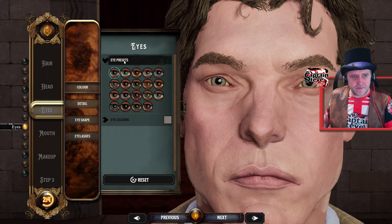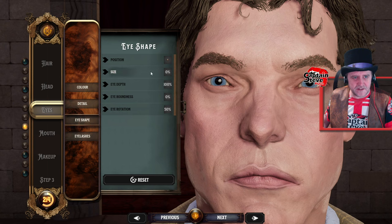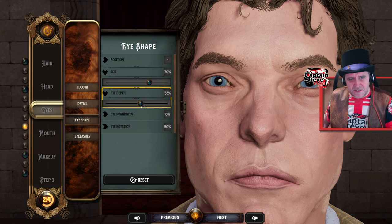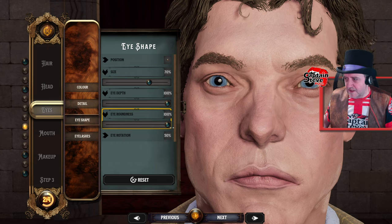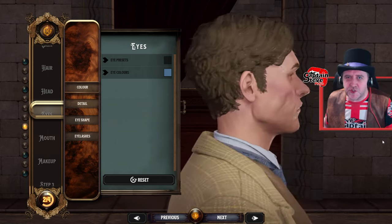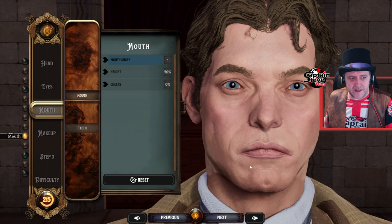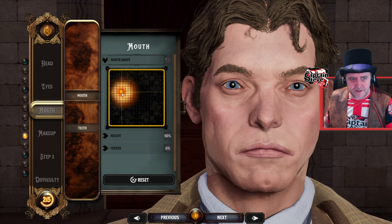Eyes — let's see if I can make my eyes bigger. Eyes preset. I have got blue eyes. Eye shape, position size. They're on zero — how do I make that bigger? That's a bit better. I don't want to go full-on alien face. Eye depth — what is actually changing there? Eye roundness — I've got very westernised eyes. You could be in this editor for hours, but considering you could be in this game for months, get it right. You don't want to be walking around as a character that looks terrible. So take your time with this, people.